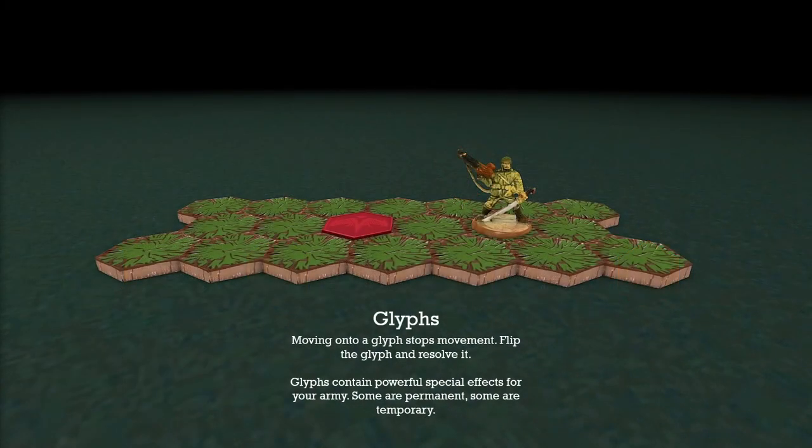Other features of HeroScape that can influence movement are glyphs. Glyphs are special tiles that will stop your movement when you reach them, after which you have to flip them face up if they weren't already. Then you get to resolve the powerful ability that's printed on it — these are very good abilities that are often worth fighting for.